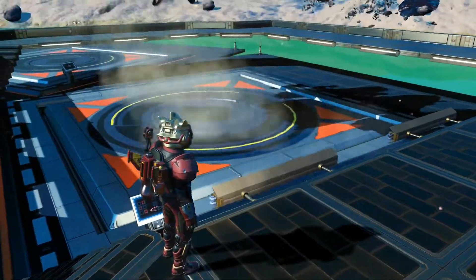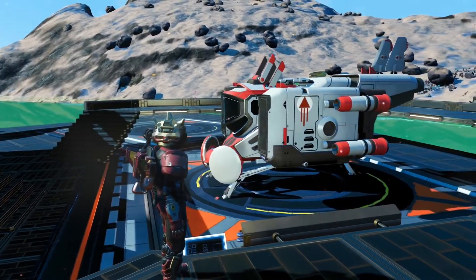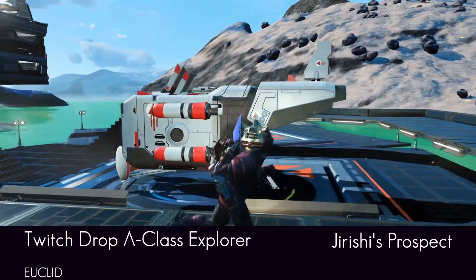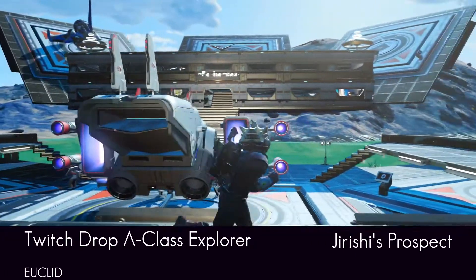And here she comes onto the exhibition pad — a rather nice Jurishi's Prospect. A white and red hopper Explorer with curved cockpit, Xenia thrusters and Xtara wings. There's a mouthful.